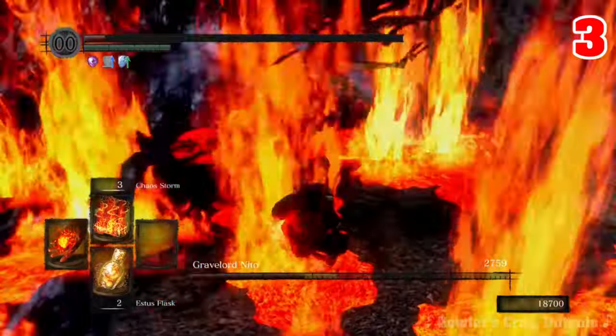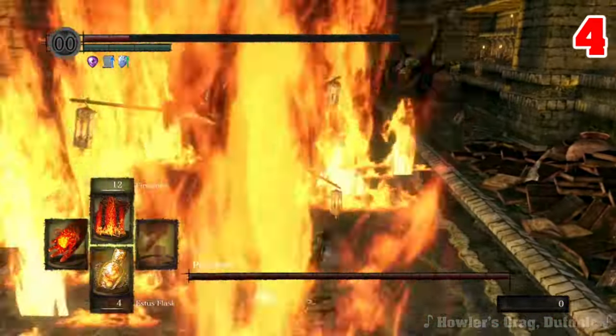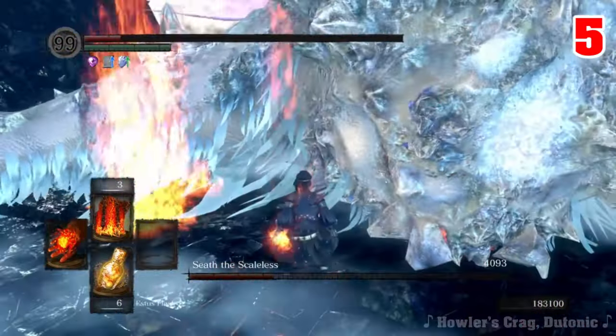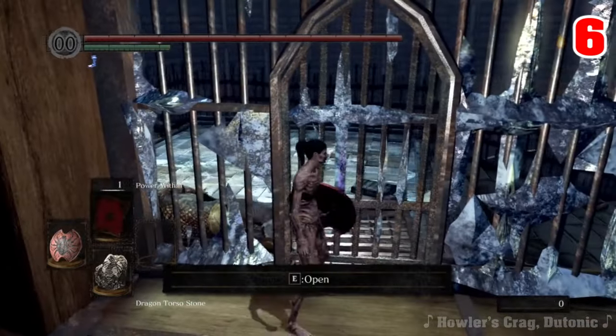Then there's the Rave Lord, going down with a single cast of Chaos Storm, and Mr. Raisin' a Family — another one-shot — taking us to four. Not a Scaly Seath complicates things, since we need one hit to beat him, but we also need one to get out of the cell he locks us in after killing us the first time we meet him, so that means we're now actually at six.